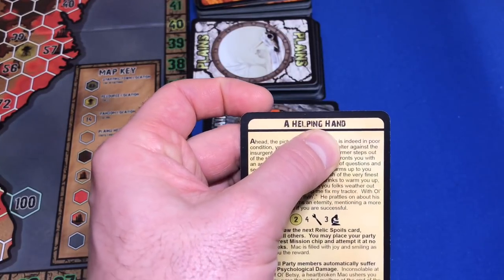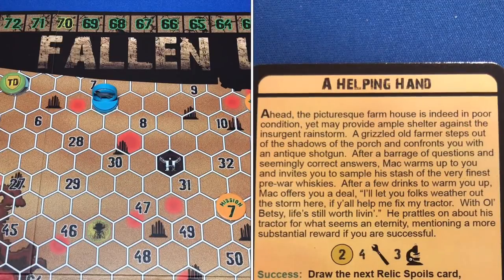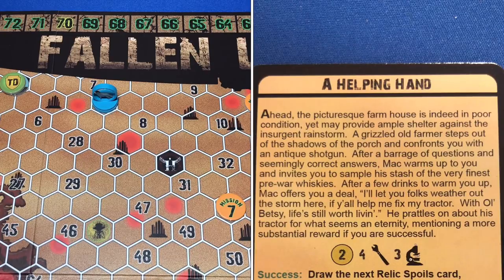Our encounter is called Helping Hand. It reads: Ahead, the picturesque farmhouse is in poor condition yet may provide shelter against the rainstorm. A grizzled old farmer named Mac steps out and confronts you with an antique shotgun. After a barrage of questions and seemingly correct answers, Mac warms up and invites you to sample his pre-war whiskeys. After a few drinks, Mac offers a deal: 'I'll let you weather out the storm here if y'all help me fix my tractor. With old Betsy, life's still worth living.' He mentions a more substantial reward if you are successful.